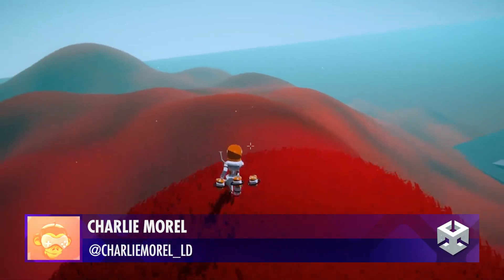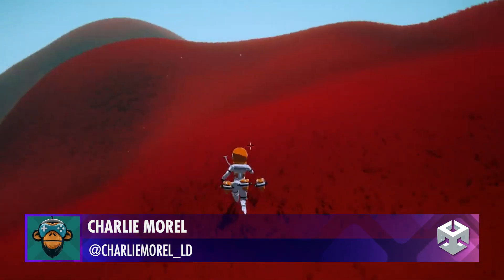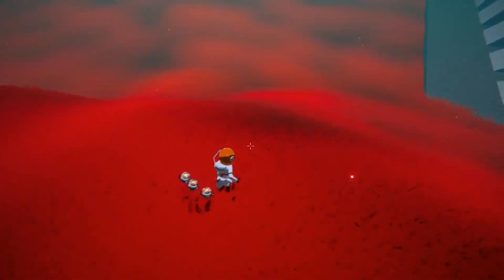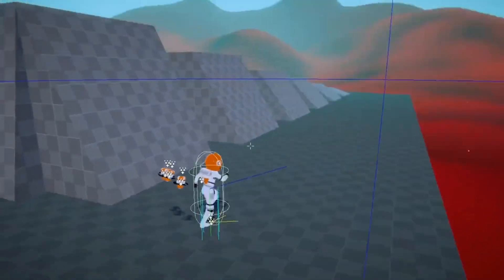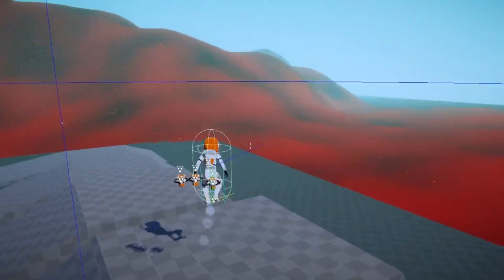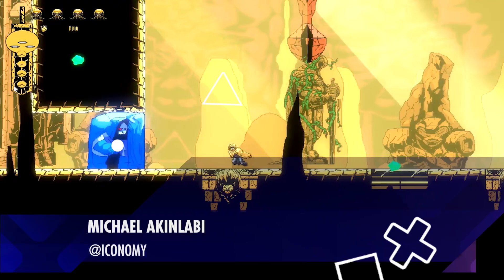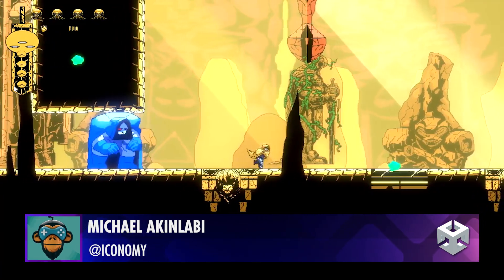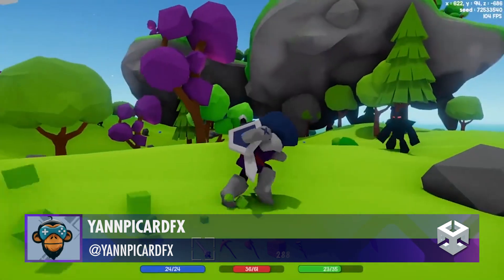Finally managed to create a world slope detection system by Charlie. Locks and Keys by Michael. New Cliff Generation and Golem Enemy by Yann.